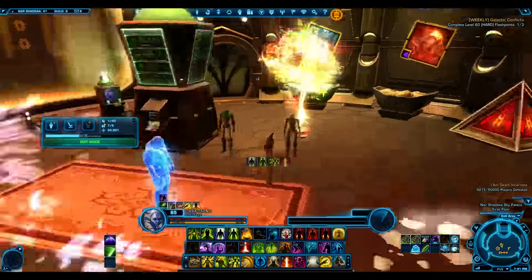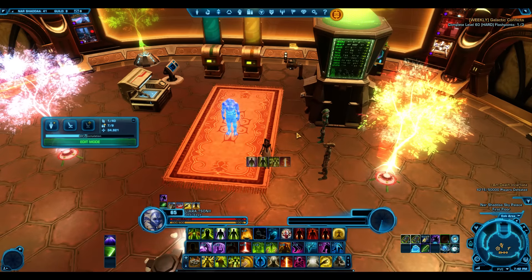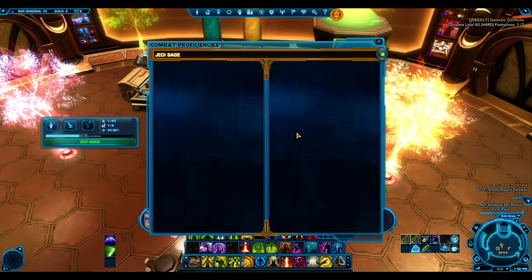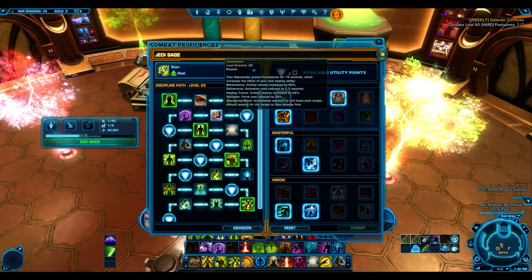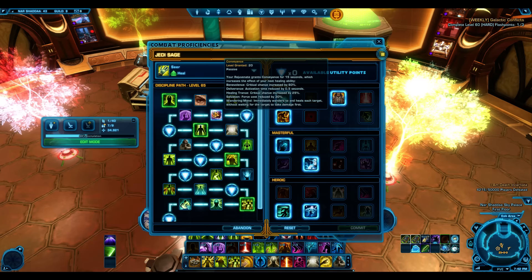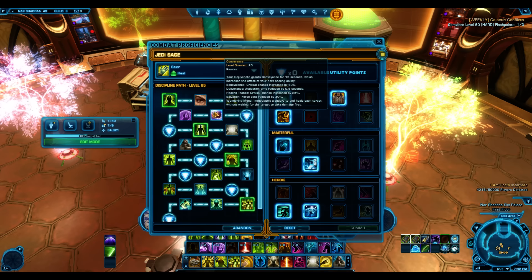Does this really change our playstyle? Not really - it should make us more conscious of our force. Our go-to and most important ability is still Conveyance. Rejuvenate grants Conveyance, and these benefits haven't changed: Benevolence still gets a 60% crit chance, so if you have 40% crit it becomes an auto-crit.